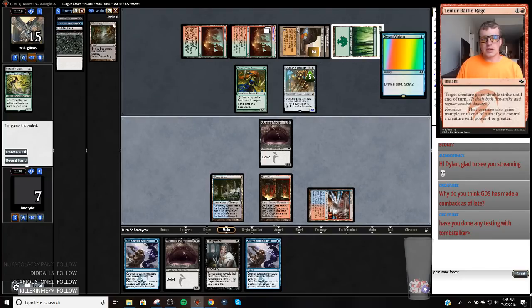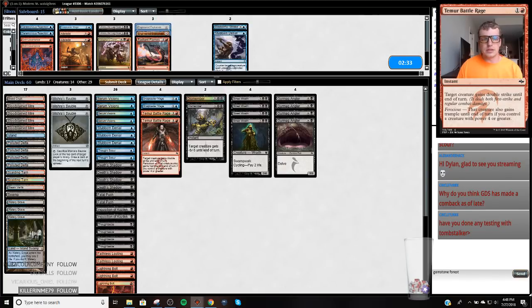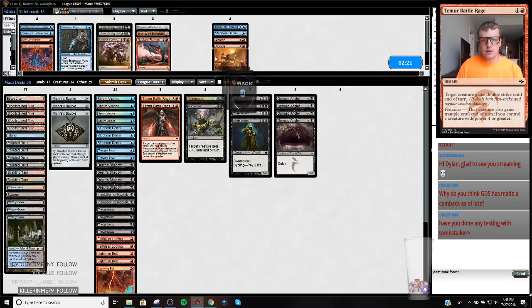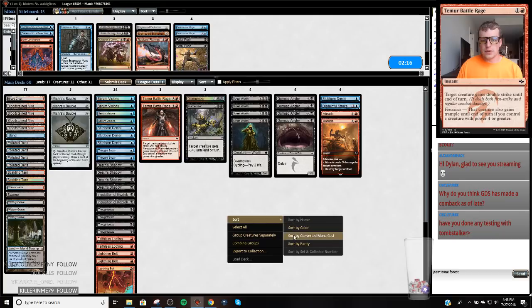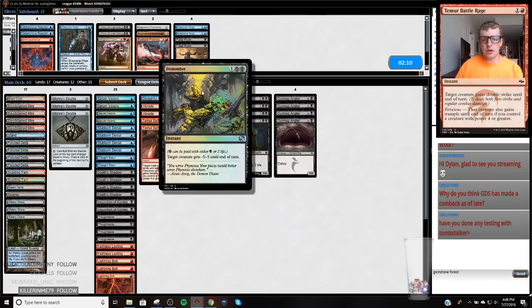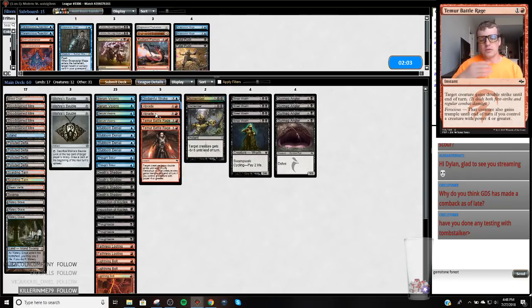So against this deck it's a bit of a difficult deck to sideboard against. I want my Stubborn Denial, I want my Disdainful Stroke. Radiant Flames and Engineered Explosives are kind of medium, but they have their uses. I like a Braid. I guess it's easier to go with cards we don't like — I don't like Snapcaster Mage, and I don't like Fatal Push on the play. Dismember is explosive and they bring in Obstinate Baloth sometimes. A Braid leaves enough removal spells to clear out the little Tribe Scouts.